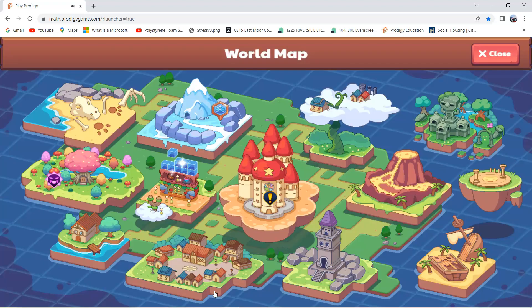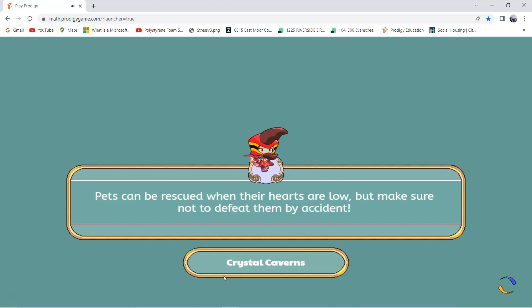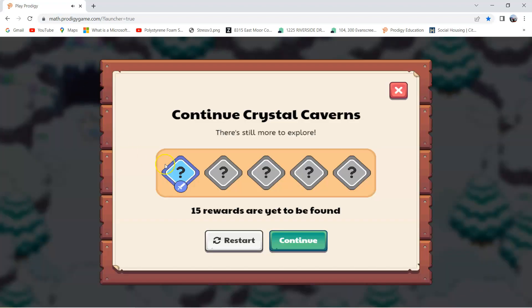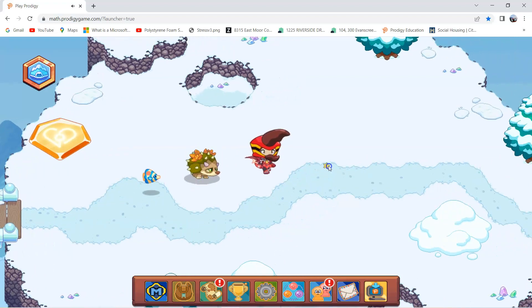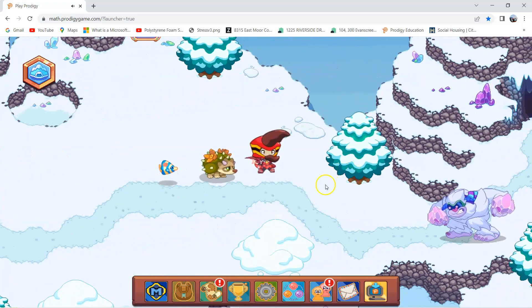Let's go to Crystal Caverns. I'm at Crystal Caverns, so I just need to go to this cave over here. Let's go and battle the Grumpy Yeti.